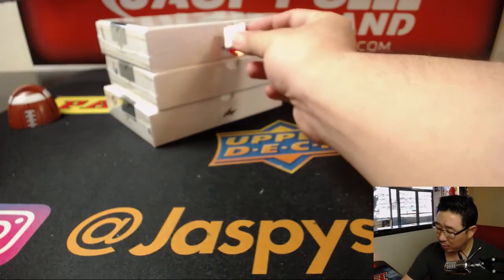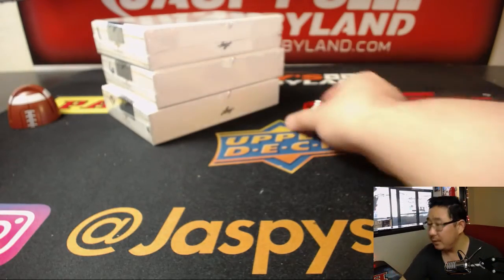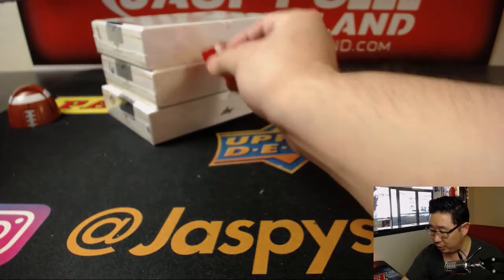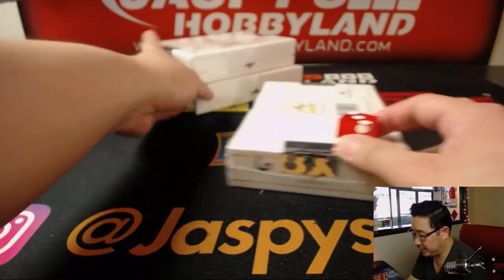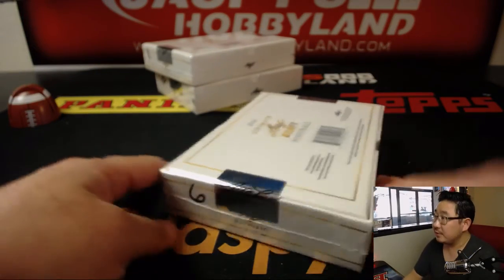We'll just roll the die from here on out. We rolled a 6, and then a 3, so we'll save those two for the next two breaks. This is going to be box 6.